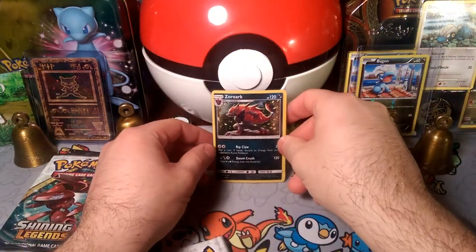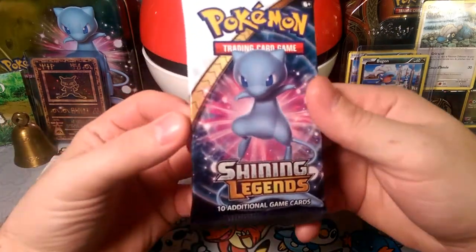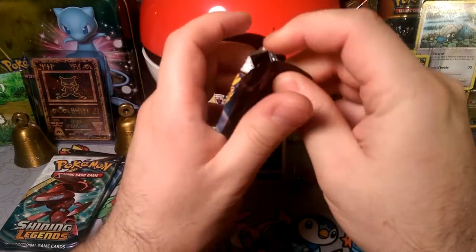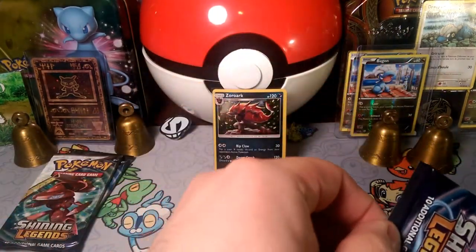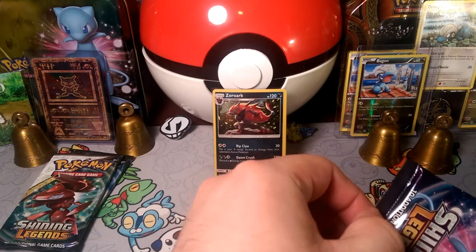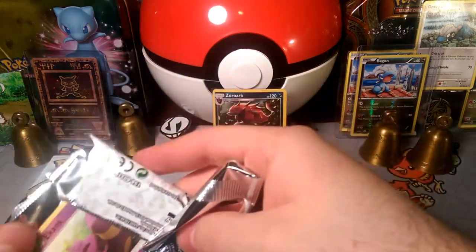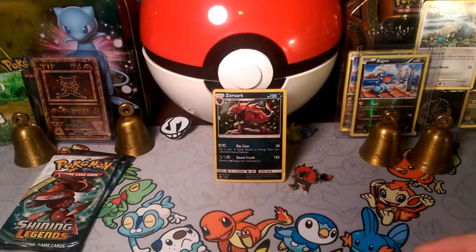We're gonna go ahead and get opened into our first pack here, which is a Mew. Shining Legends pack — let's see what's going to be in this one. Remember, all Shining Legends packs come with a holo or better. I couldn't get it to slide out and save the pack art so I just had to destroy it.